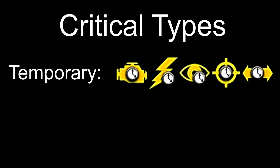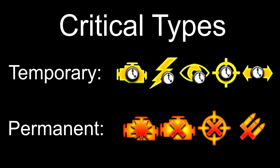Criticals can be broken into two categories. Temporary, which you can identify by the icon having a clock and a yellowish colour, and then permanent, which do not have the clock and are more red and orange in colour.